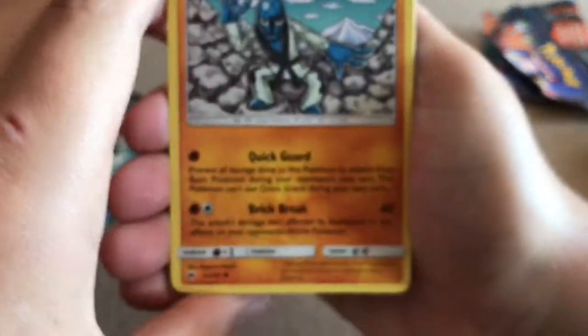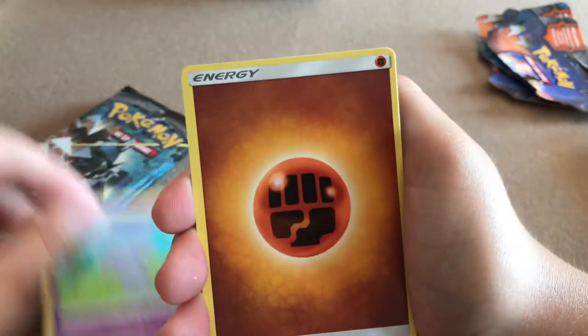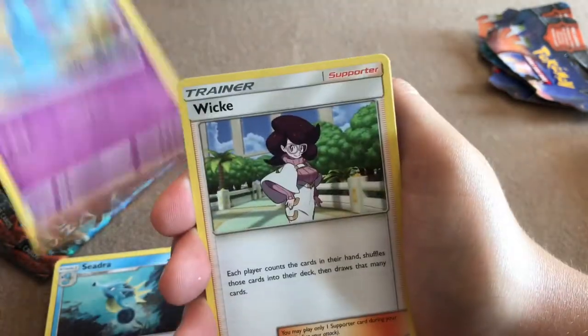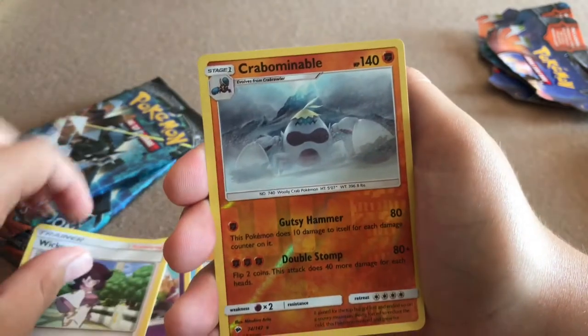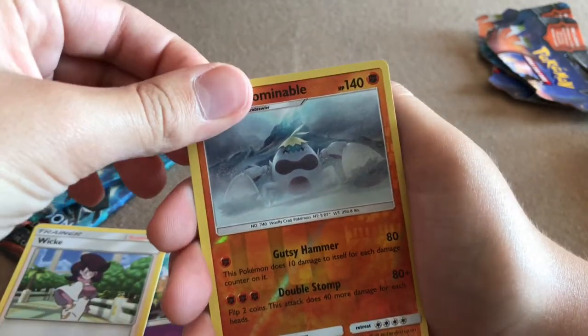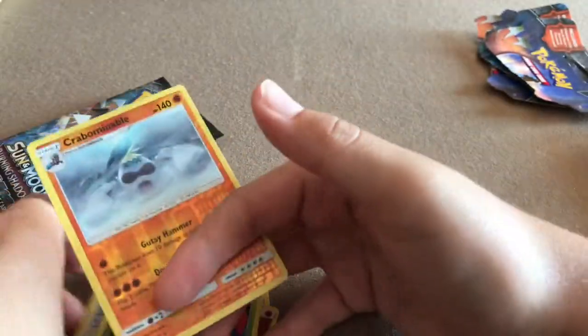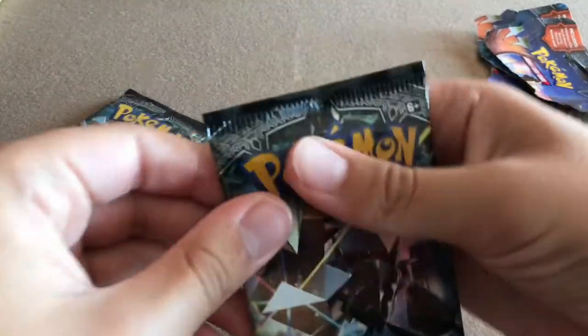I'm going to open this package right, because the bulk counts as part of it. Sock, Mudbreak, Oddish, Duskull, Esper, Fighting Energy, Seedra, Wobbuffet, a Wicki, Reverse rare Carbominable — that's a nice pull — and a Tangrowth. I know the Tangrowth is 81 cents, I just looked at it. I don't know the Carbominable price. At the end I'm going to add up everything and then give you guys the final price.